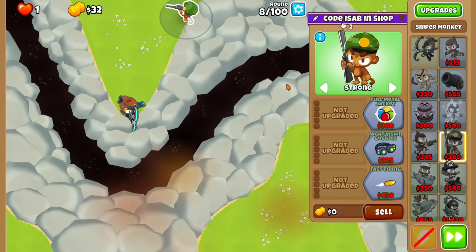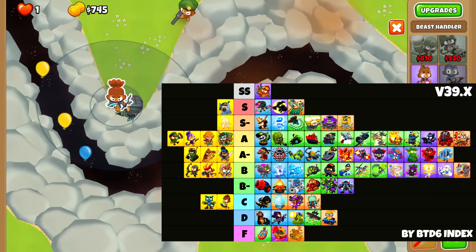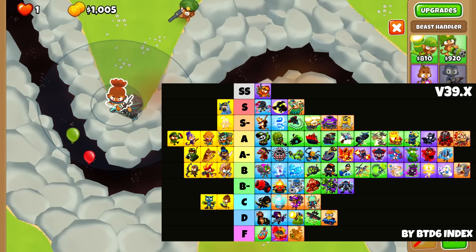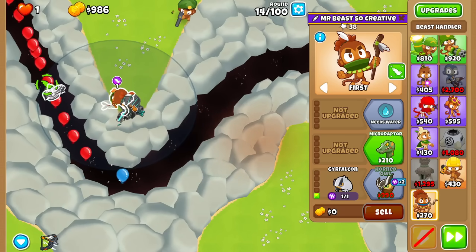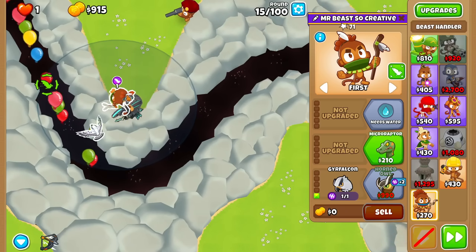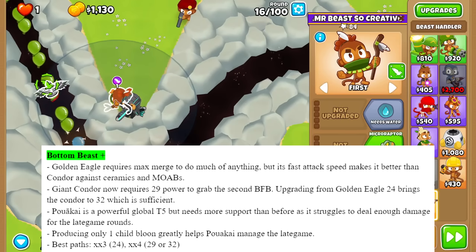My inspiration for trying out the bottom path beast — the Golden Eagle — was an unofficial Chimps tier list made by good players of the community. These are players who can beat Chimps mode on expert maps with their eyes closed. They put the bottom path beast in S tier. On their explanation page, they explain that the Golden Eagle requires max merge to do much of anything, but its fast attacks make it better than Condor against ceramics and MOABs. So only gold for max merge, 24 out of 24. For the Condor, you only need 29 power for it to actually be good — so maybe not a max merge Condor.